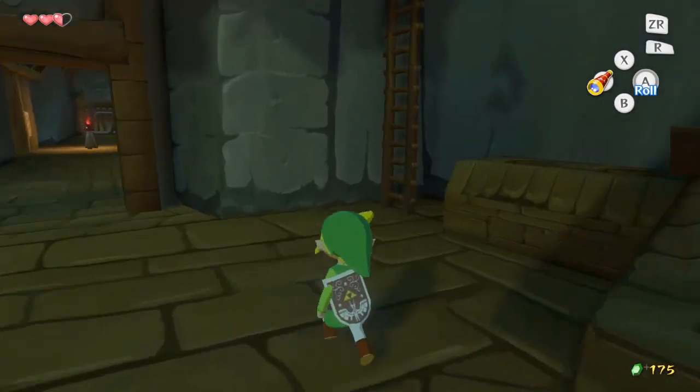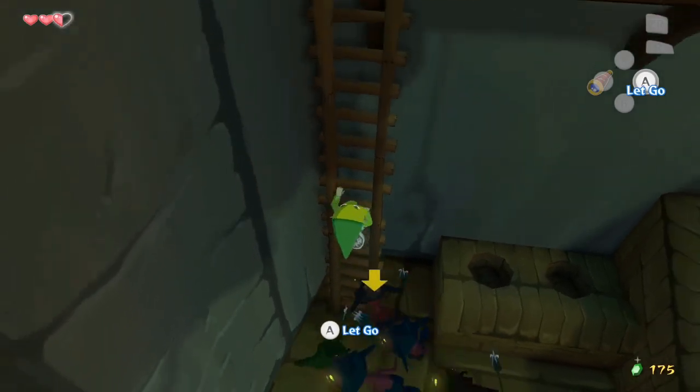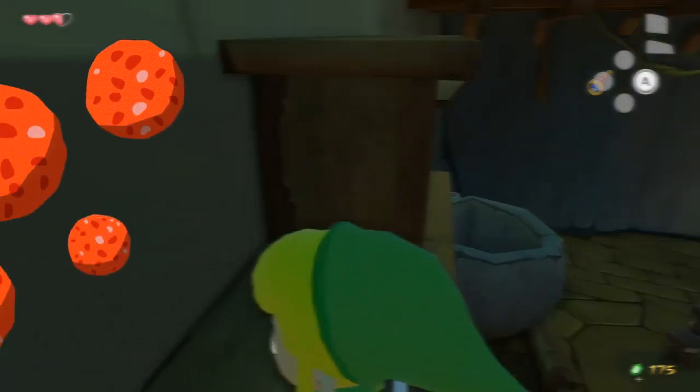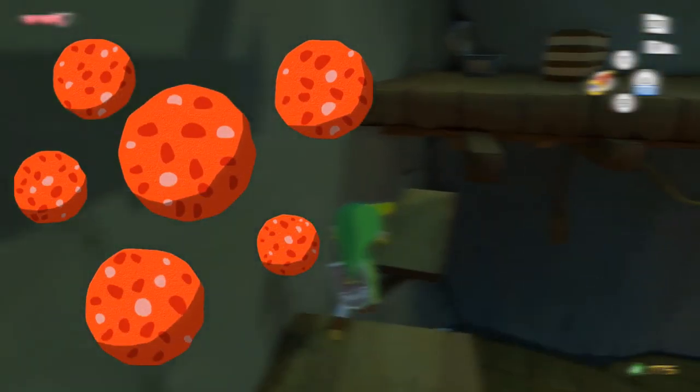Mini-Blinns are extremely annoying, since they will even walk up walls to pursue their target. While it may be best to immediately run, if Link tosses some all-purpose bait on the ground, the Mini-Blinns will become distracted, giving Link a chance to get away.